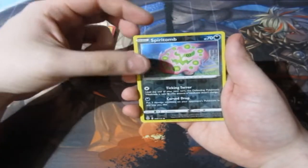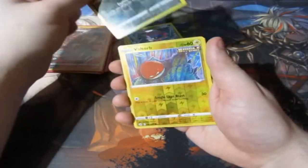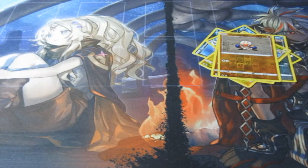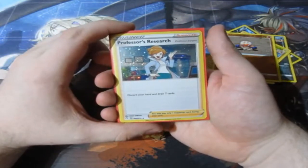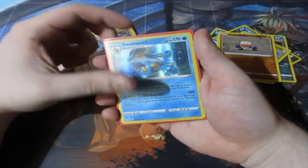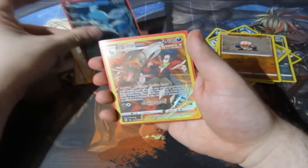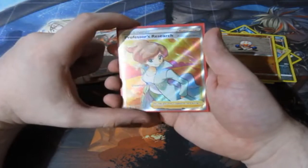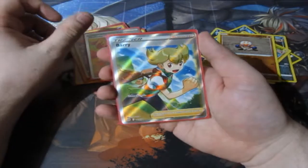Here is the pull of the day. We've got Reverse Foil Spiritomb, Weavile, Morpeko, Voltorb, Hitmonchan, Clotopus, and then our holo rares of the day — man, this is ridiculous. Of course we've got ourselves Professor's Research three times. We've got Lucario, Swampert, Glaceon V, Houndoom Cameo Card, Lovely Jibley, Full Art Professor's Research, and a Full Art Barry.